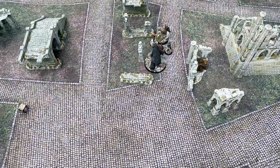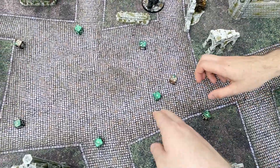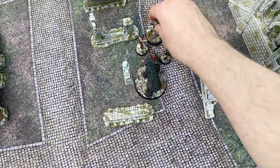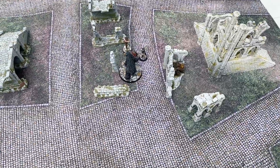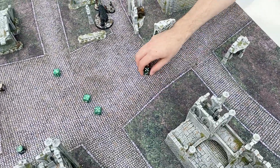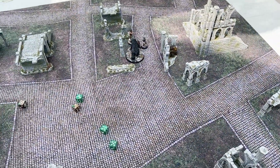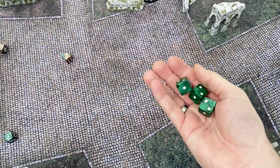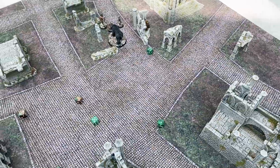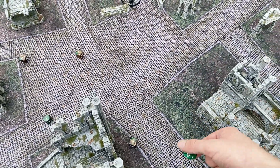Then we've got Gimli — the man, the myth, the legend. Does he get another six? He does — it's a six. The Beorning gets a five. Grimbeorn doesn't get a six, so I need to banner reroll — no, no six. So Gimli needs fives — I've got two wounds still. One wound lands. Bear save — it's a two, so he takes the wound. It's taking a wound. See if the game ends — it's my priority this time, so naturally this will be where the game ends. Good game. Well played.